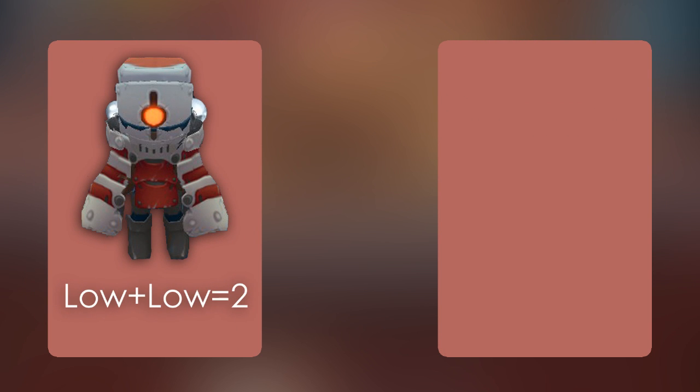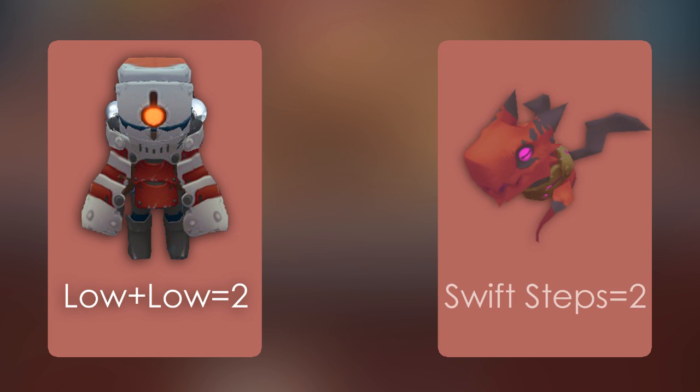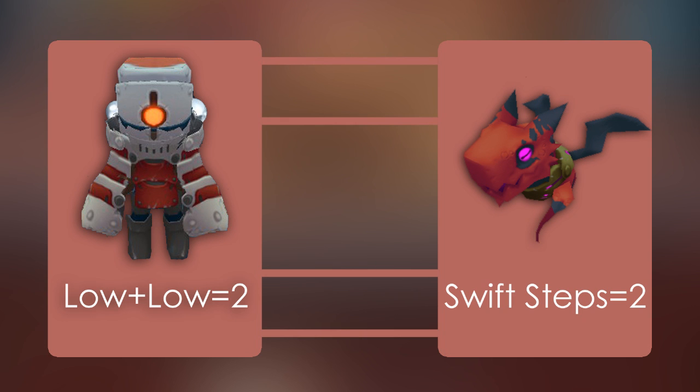Now one of the big topics today is the movement speed increase of very high, and this was only recently available with the Battle Sprite release. So say we have a Mercurial Demo Suit, which gives us two MSIs of low, which equals a medium, and the Swift Steps 2 perk for Battle Sprites, which gives us a medium as well, equal to two. Now if we have both of these equipped, we can have a movement speed increase of very high.